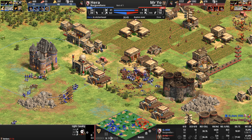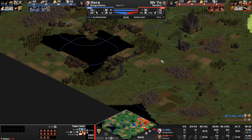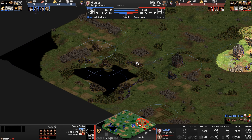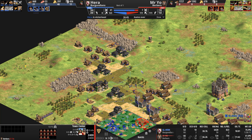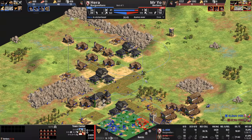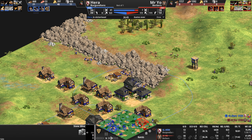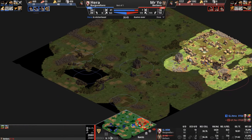Why did Mr. Yo build an army of Camel Archers and then not do any raiding at all? He must be trying something new. Usually Mr. Yo is probably one of the best, if not the best, at the Hydra attack — multi-pronged attacks, multiple heads on the Hydra, cut one down, more spring up. But his scouting has been incredibly bad this game. He hasn't been in Hera's base since the Feudal Age.